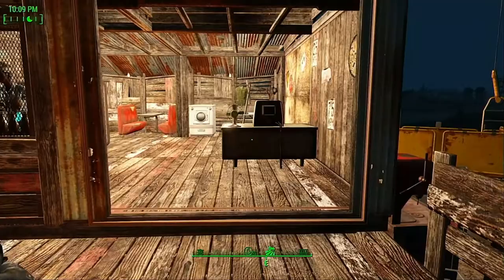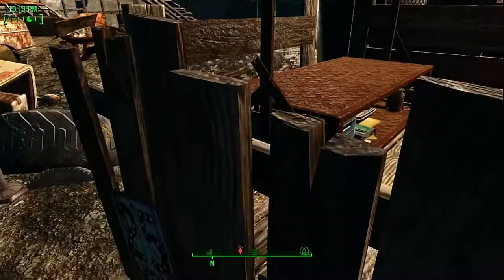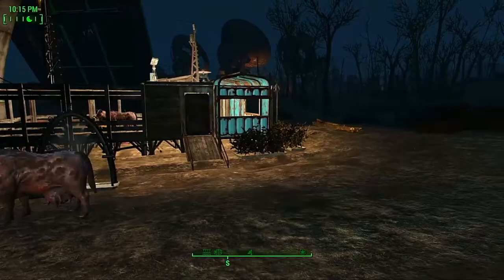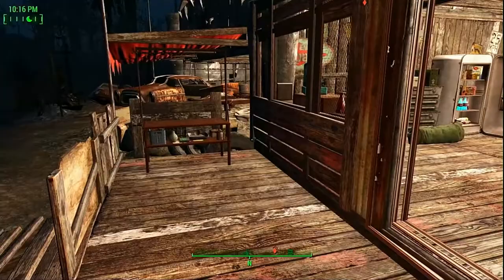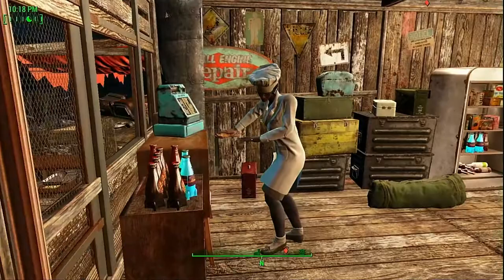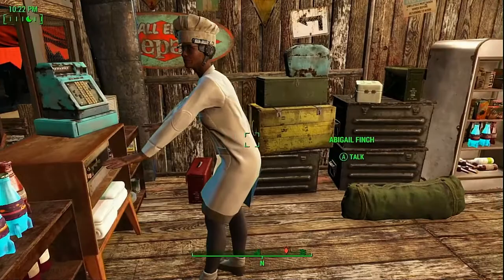When you first come in, originally this is where the family lived. Now this is where the caravan depot is. I have the oldest son as the herbalist. I took out that whole garden altogether since they do salvage here now. We have a couple of cows for food.